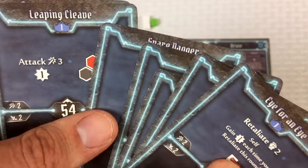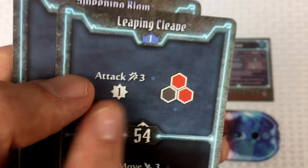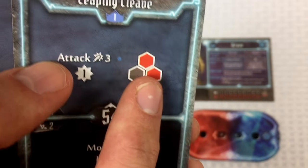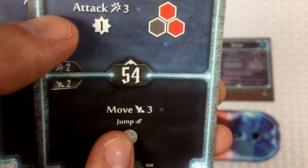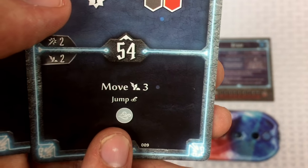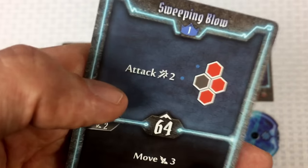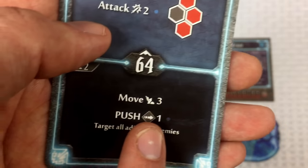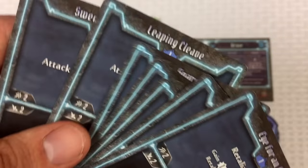More of Norman's options: attack three at range three; attack with pierce through shielded enemies; a special Leaping Cleave that does three damage to two adjacent enemies while gaining experience; move-three-jump activating wind; or attack two against up to three adjacent surrounding enemies with a move-three-push bottom action.